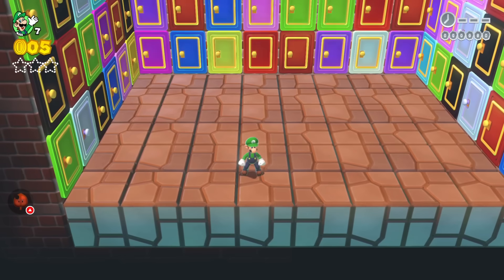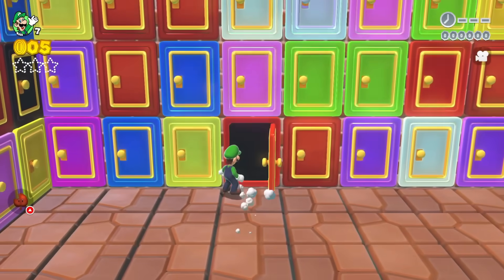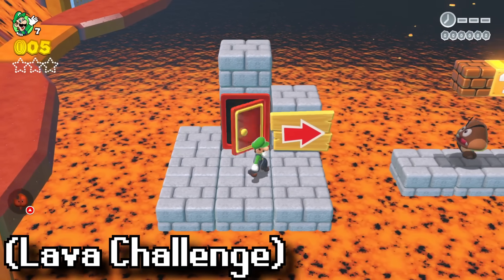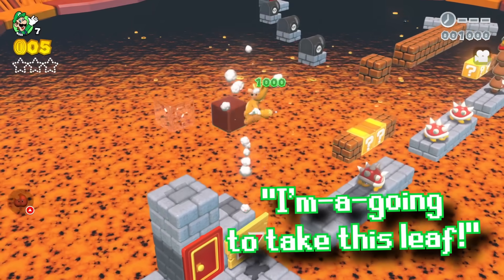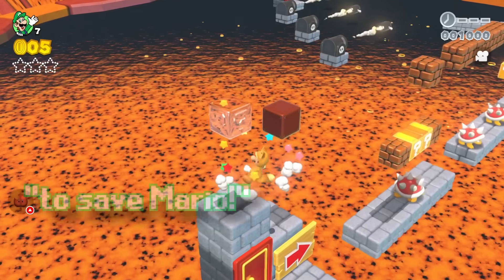That was not the exit to save Mario. The next door Luigi tries is the red one, and he ends up in a room with lava. Luigi says: I'm going to save you, Mario. I'm going to take this leaf and find the door to save Mario.